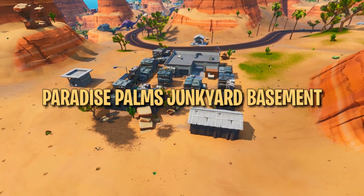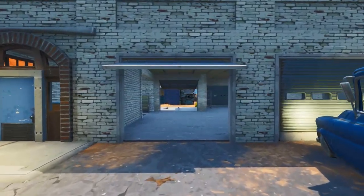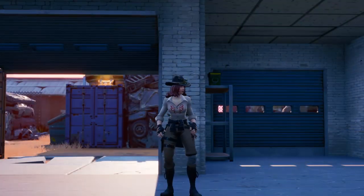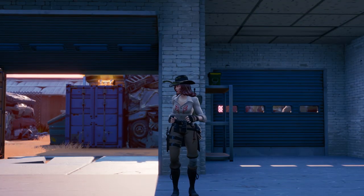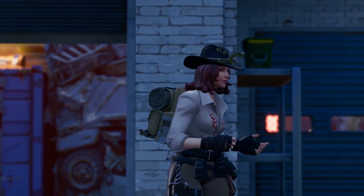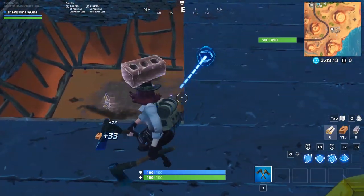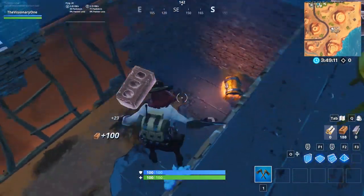The next loot spawn can be found in the junkyard next to Paradise Palms. If you loot the main building, you'll probably hear a chest somewhere around the middle. Though it might sound like it's on the roof or behind a wall, it's actually underneath in a secret compartment. Breaking either of these floor tiles will reveal a chest and a floor loot spawn hidden in a dilapidated basement.